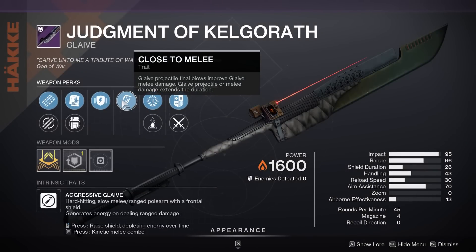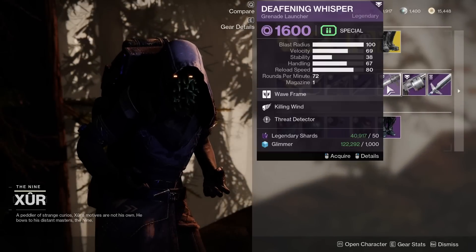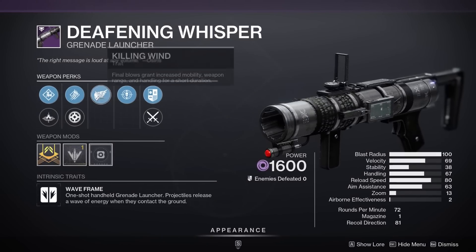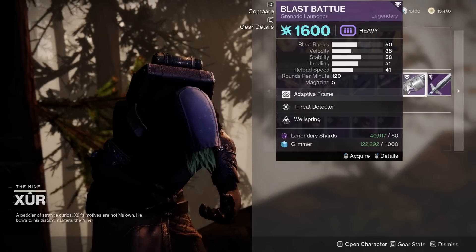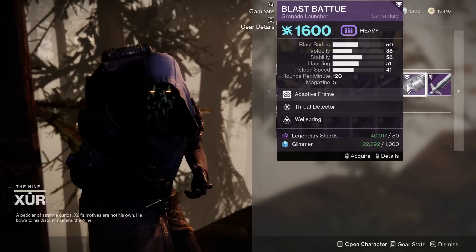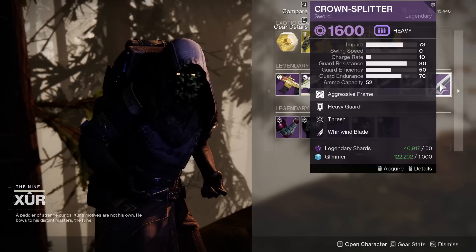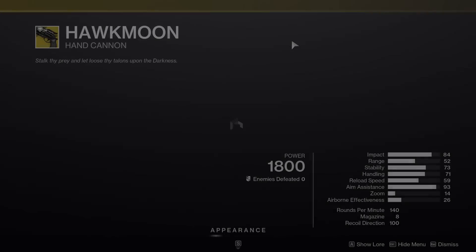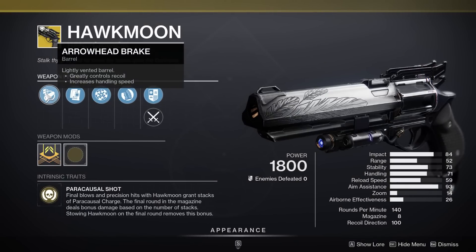We have a Deafening Whisper with Killing Wind and Threat Detector — very unfortunate, as this is a fantastic wave-frame grenade launcher, but those perks are just not it. Then we've got a Blast Battue with Threat Detector, Wellspring — no — and Whirlwind Blade — no. Let's check the weapons in the back.